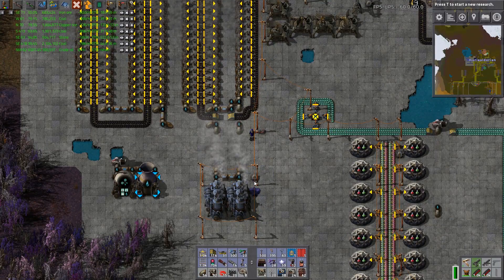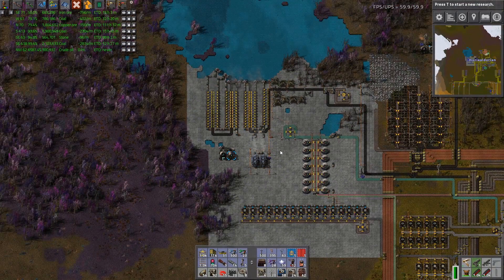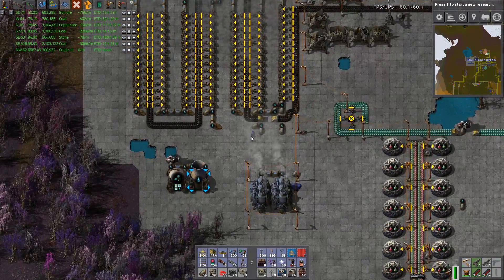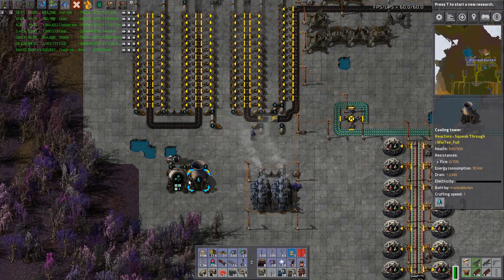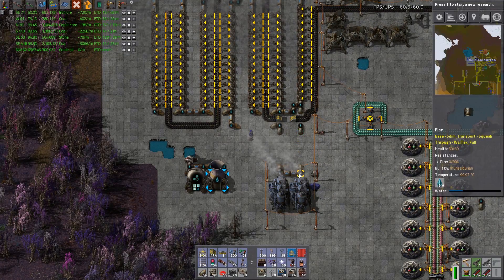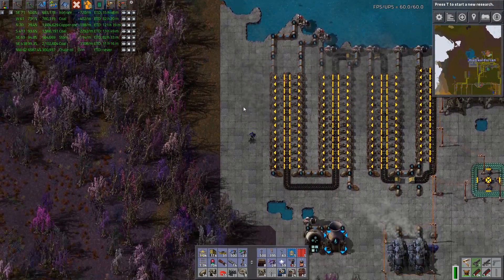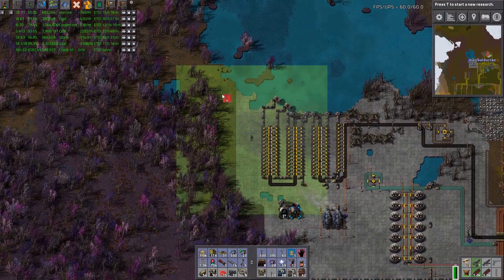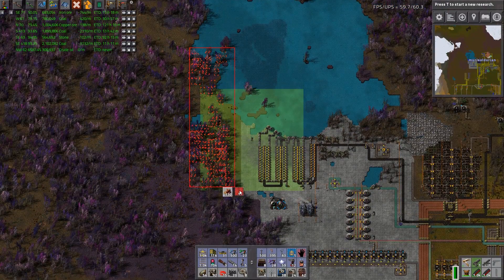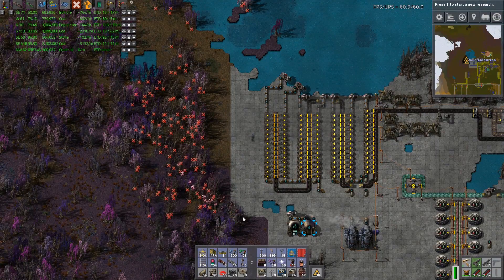It looks like we just need a whole lot more steam, which would be really great if we had this up and running. I think what I'm going to do is just continue out through here - there are all these trees - and put down some more banks of boilers.